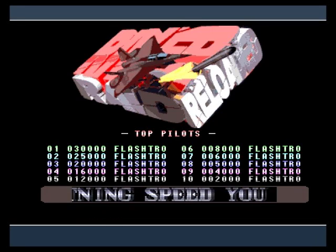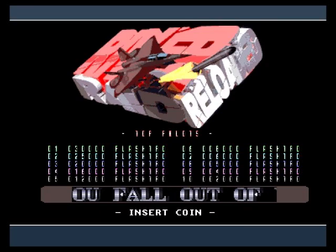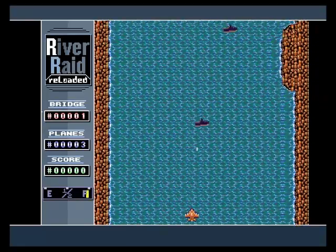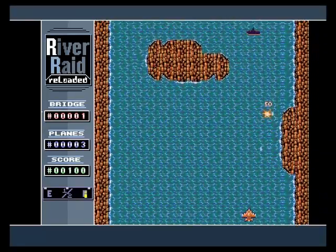Let's see how it plays. 'Insert coin' means just push the fire button. Push fire and off you go.